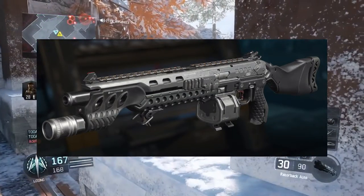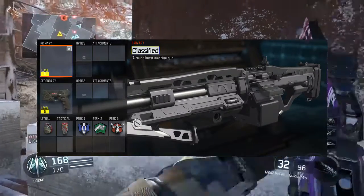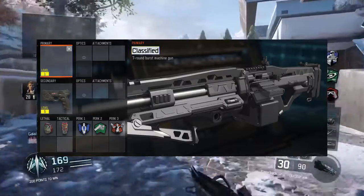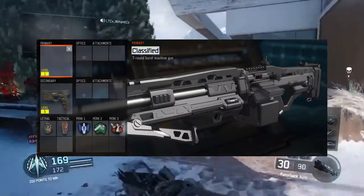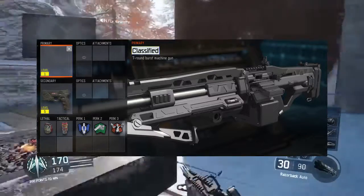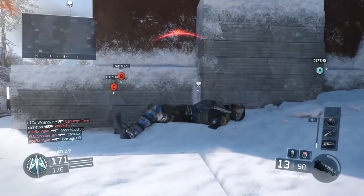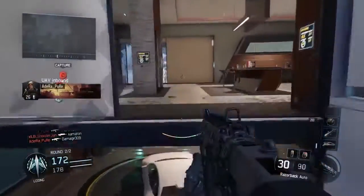And the last one says primary classified. This is a seven-round burst machine gun, so this one's the most interesting out of all of the weapons. We've never had a seven-round burst weapon in Call of Duty before, so this would be very interesting. It does look very futuristic. It does look very photoshopped — so much of this looks fake, but just take this with a grain of salt.